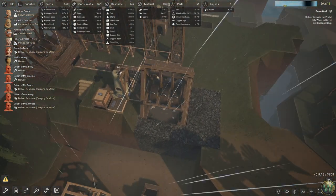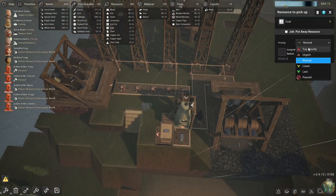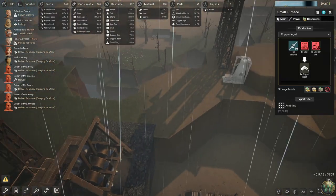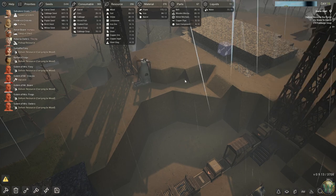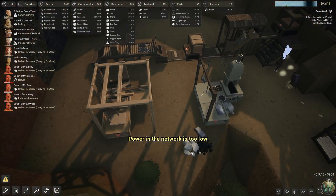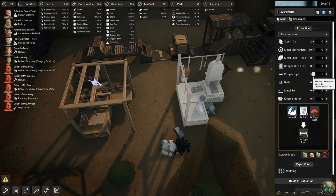I think we can go ahead and dig a little bit more. We can tell them to store this and they should just store it there. We do have seven copper ingots, so we can use those for copper pipes among other things. Although we have made all of the copper pipes — or wait, we are making the copper pipes.